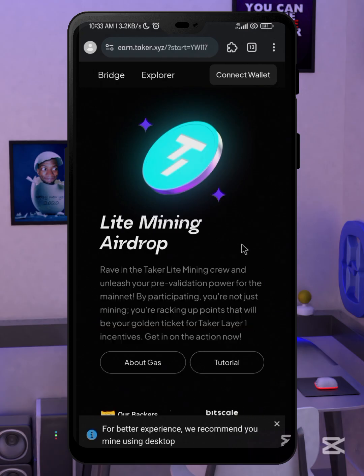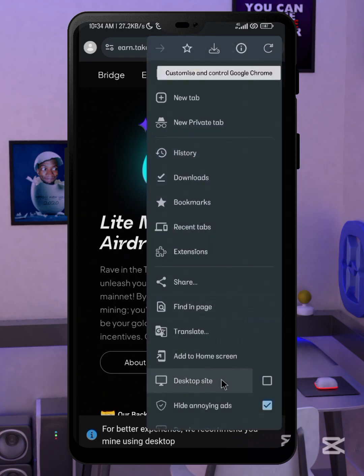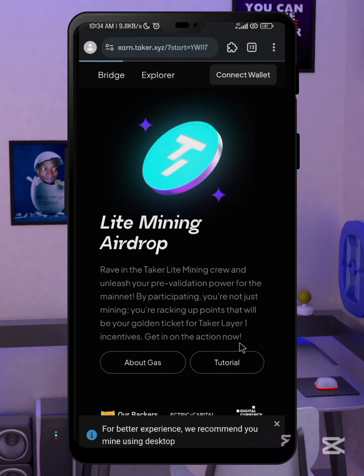Here you can read more about the Taker airdrop. After that, you need to connect your wallet, but before you do that, you need to change this page to a desktop site. Click on the three dots up there and then click on desktop site, then wait for this to load up.